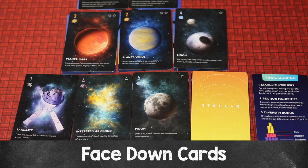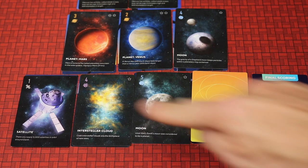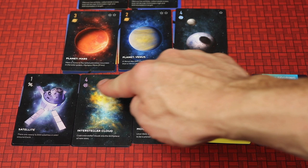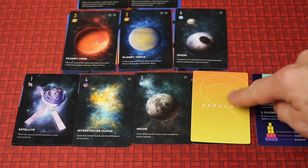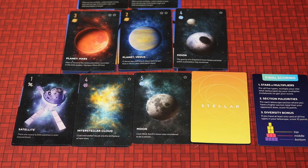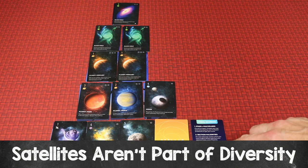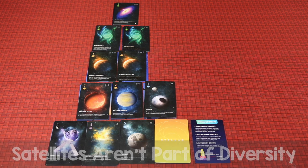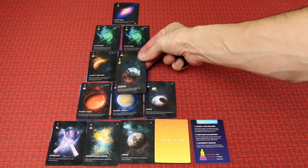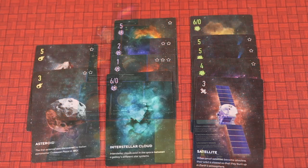For section majorities, looking at the bottom section: we have a satellite — remember satellites are not a type but count their printed value for majorities. So we have 5, 9, 10, and remember any face-down cards count as 3, giving us a total of 13 for the bottom section. If we have more than our opponent, we get 10 points; if they have more, they get 10; if tied, both get zero. Do that for all three sections. For the diversity bonus, if you have at least one of each type you score 10 points — but in this example we are missing the asteroid type, so we would not score this. Remember satellites are not a type. Whoever has the most points is the winner; if tied, they share the victory.